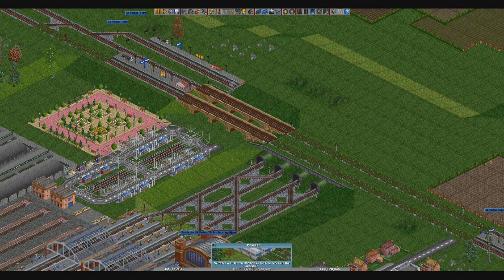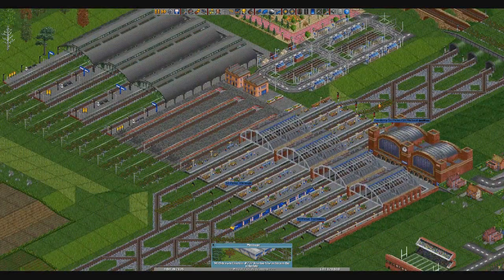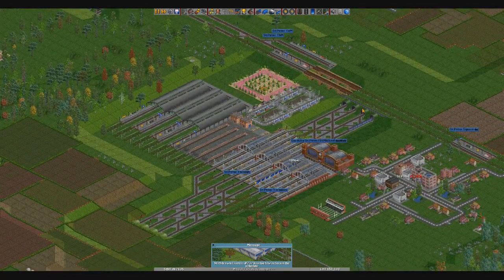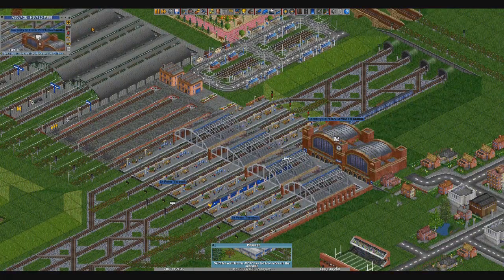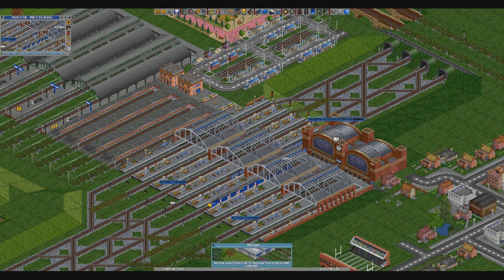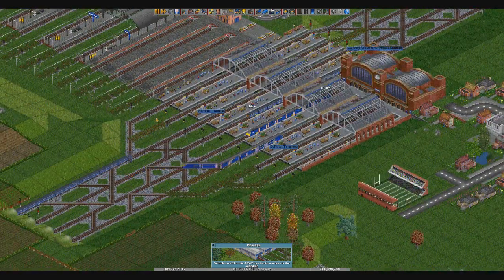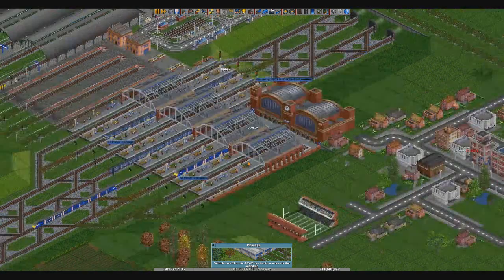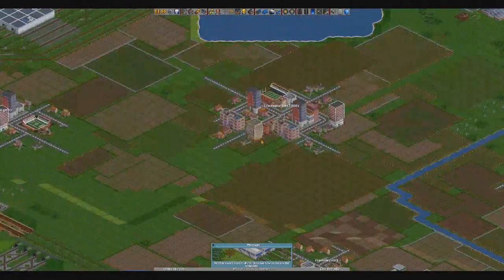Hey guys, McJeffries here, welcome back to the McJeffries Network on OpenTCD. We start today at Guard City St. Peter slash St. Michael. The station itself is pretty much still intact. One of the things I did was downgrade these trains from the 90 mile per hour ones to the 75 mile per hour ones, so there's a bit more speed difference between the all-stopper and the semi-fasts.